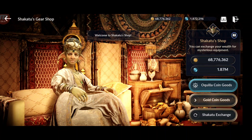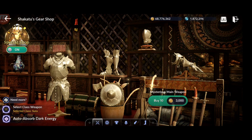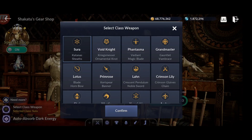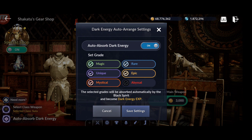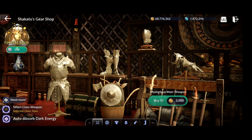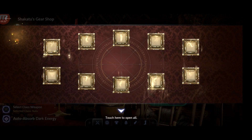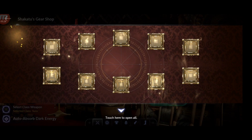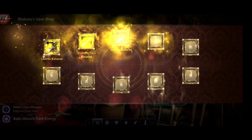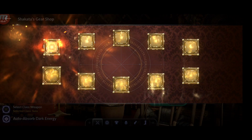I have 68.7 million, so let's go to the special shop and have some fun. I recommend testing each piece of gear first — the class of the weapon doesn't matter since I already have them. I'll include mystical gear in auto-absorb. The key is to test each piece to see which one drops the best rewards, because that one will give you the most magical residue.